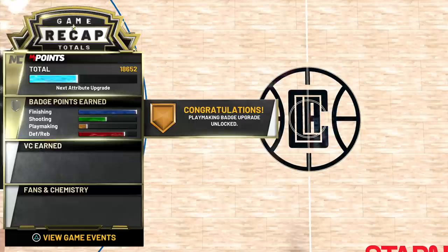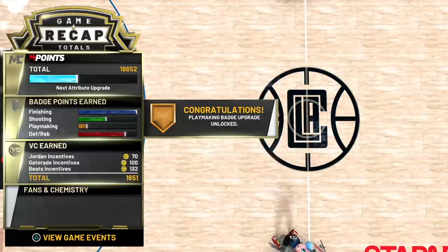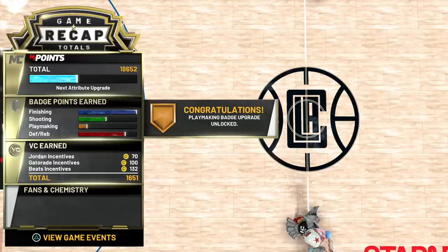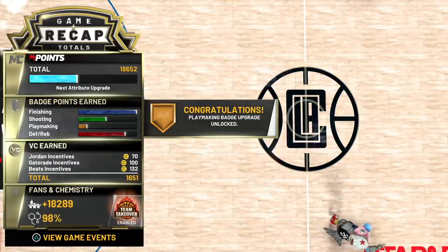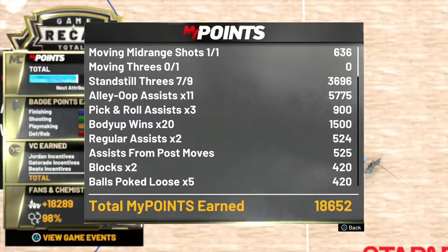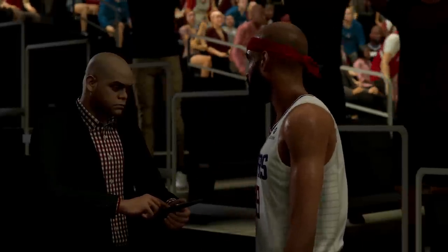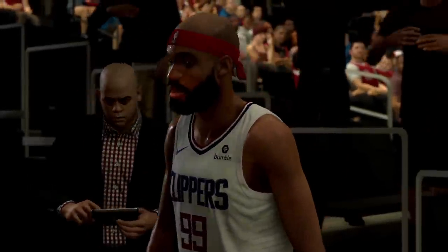We got 9,224 badge progress points towards playmaking on Pro, with a total of 18,000 points for five-minute quarters. That's almost 20K for five-minute quarters on Pro. I had 11 alley-oop assists — remember I said aim for seven to ten — plus pick-and-roll assists times three for 900 points, and 524 for regular assists.